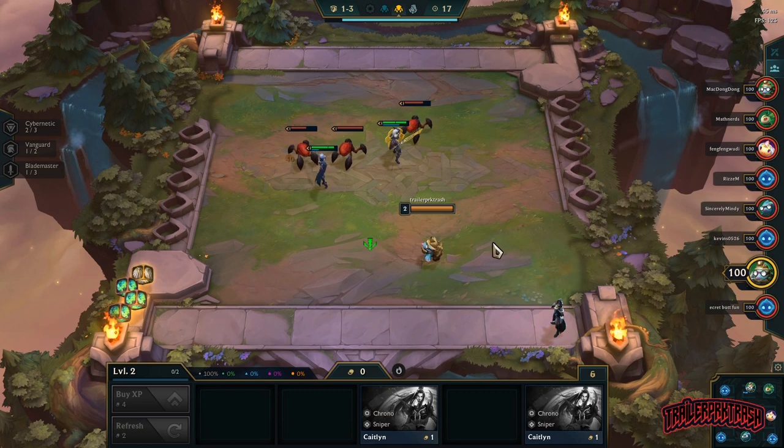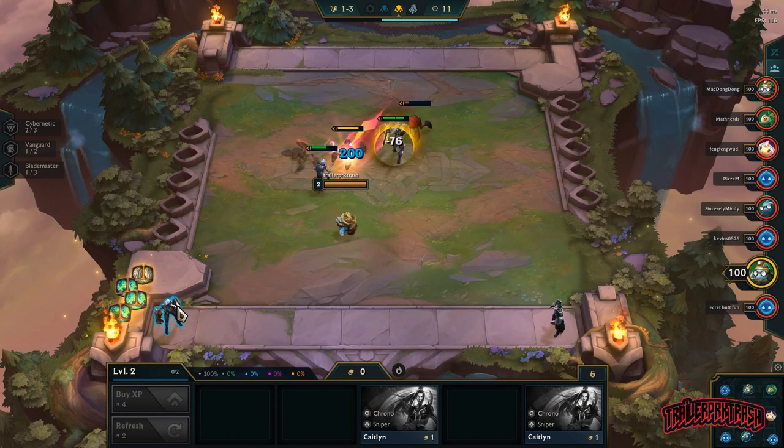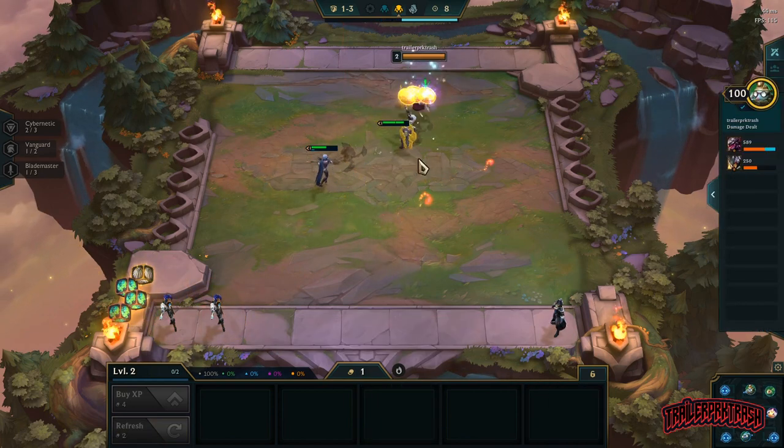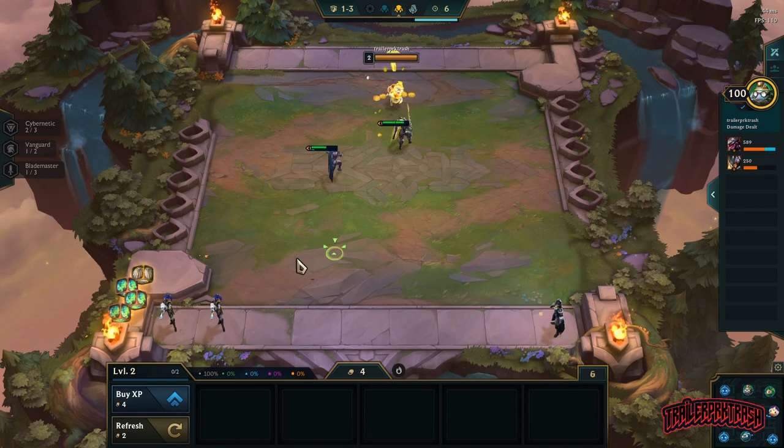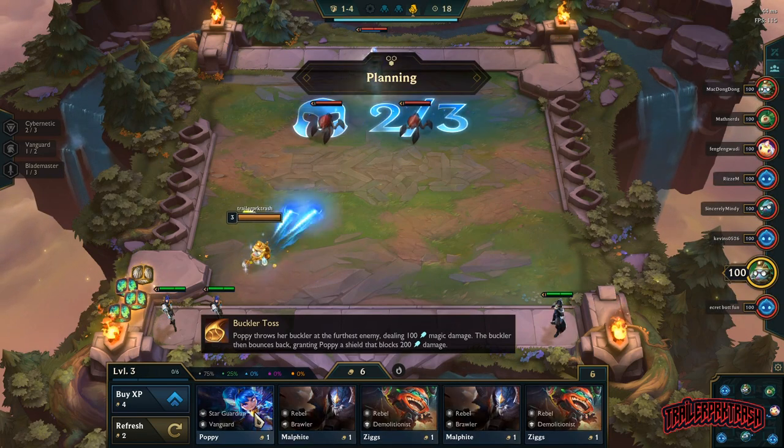I'll give you three straightforward comps to use that usually place in the top four. But how are you supposed to learn three or four different comps with items and everything else? What I did — and what I recommend — is grabbing a notepad and writing down the names of the champions you'll need for each comp as well as the items you'll need for them.